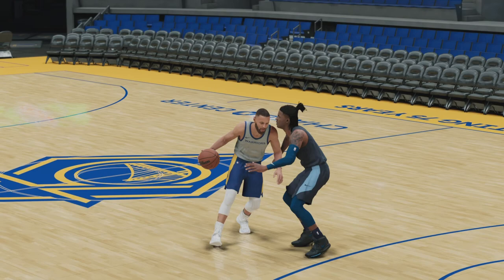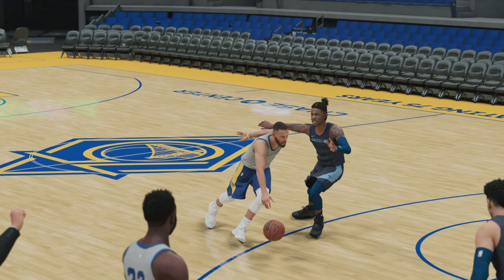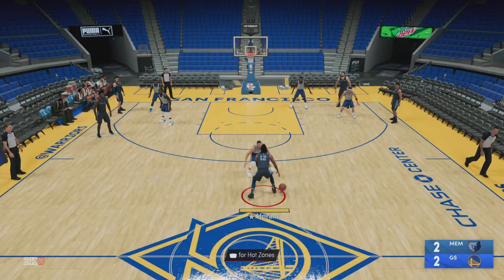The key here is that holding turbo at the right time after you change your pace will lead to a contact blow by, which cancels that contact animation. As you can see, Ja is struggling to catch Curry back. He's on his hip and I use a euro step to finish at the basket and seal Ja so that he cannot defend the shot.